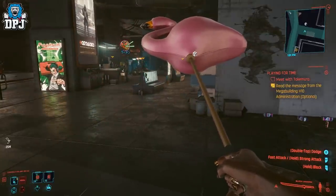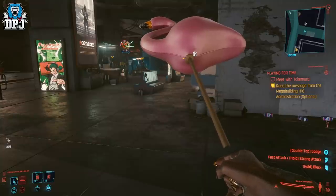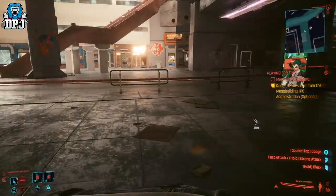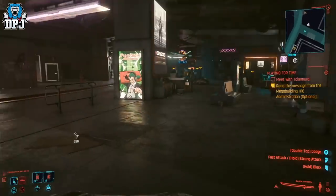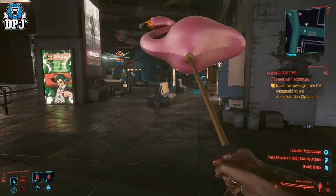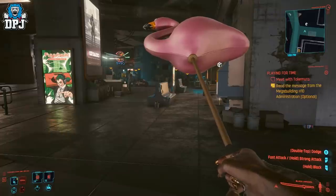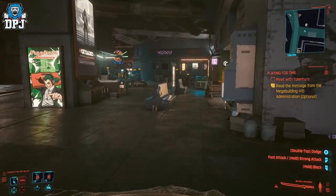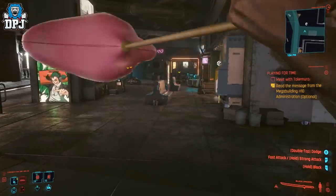Now to install this is pretty simple - super simple. All you gotta do is download the file, which I'll link down below. Credit to the mod creator and Nexus Mods where you'll get this from. As soon as you download it, locate your patch folder, which is within your Cyberpunk directory, then archive, then PC, then patch. Drag the file in there and there you go.